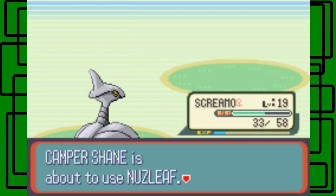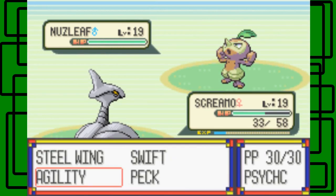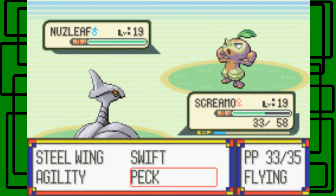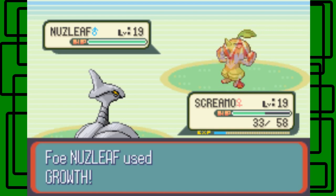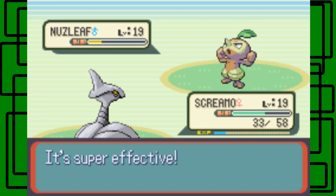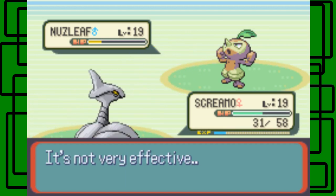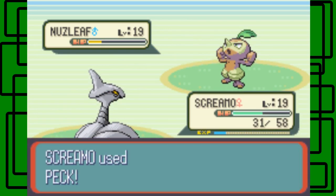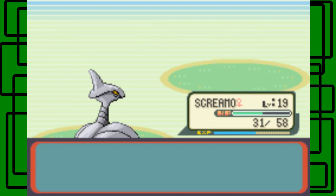Nuzleaf uses Nature Power, which turns into Swift — but it's not very effective because Skarmory is half Steel-type and half Flying-type. Peck hits the Nuzleaf again and it goes down. Skarmory is halfway to level 20. Thanks for the 304 Poké Dollars. Here's Pokemaniac Steve! I think there's a hidden item in that rock — I'll check after the battle. He wants to battle. This is Pokemaniac Steve — he has an Aron.